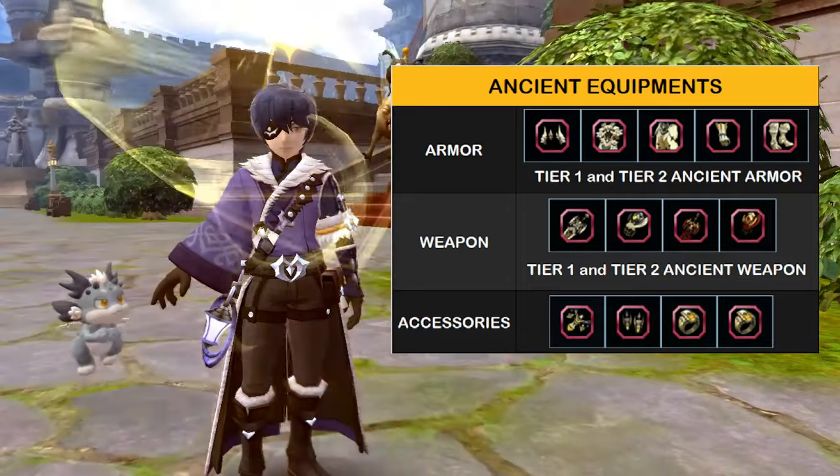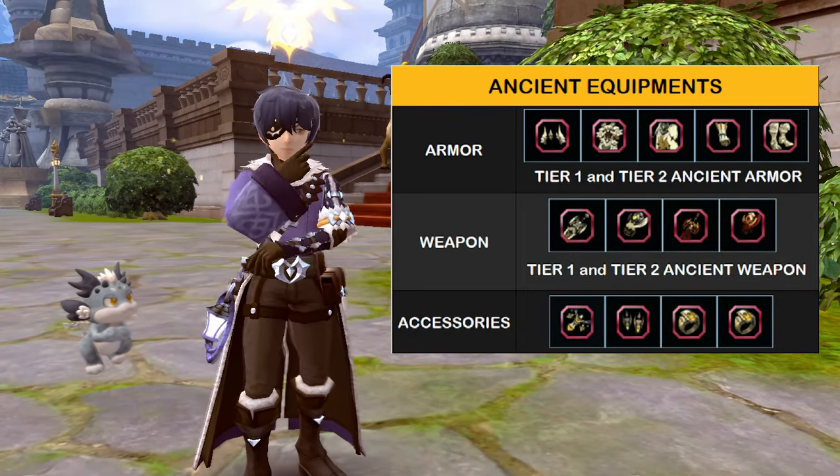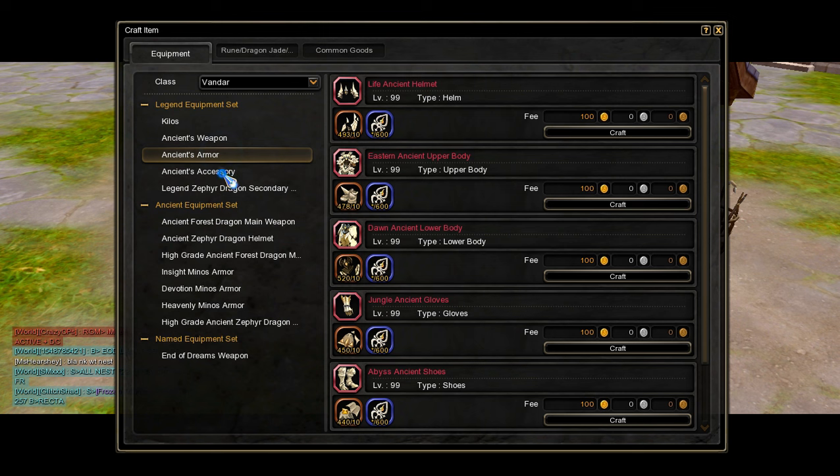We will first tackle the ancient armors. Following that, we'll move on to the ancient weapons, and lastly, we will cover the ancient accessories. For those who are new to Dragon Nest, you can craft the ancient armor, weapons, and accessories at the blacksmith NPC in town.